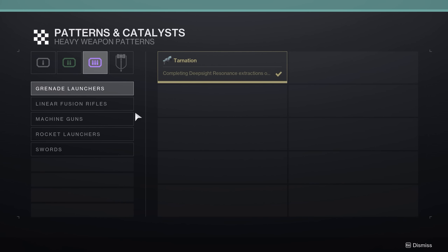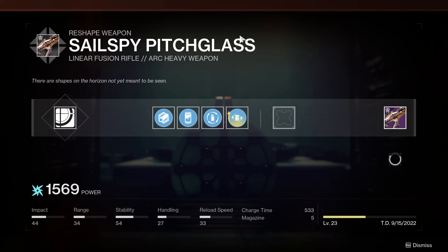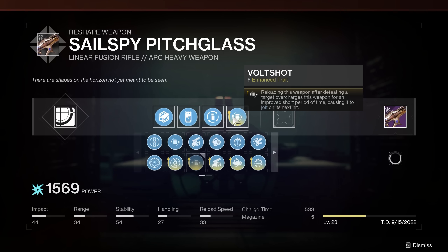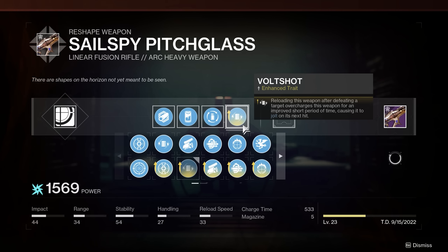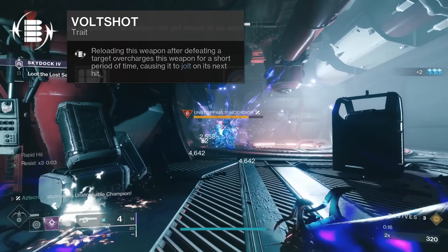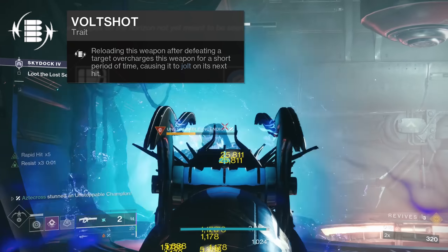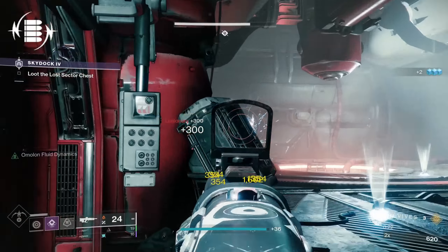Being a seasonal weapon, it has access to a weapon pattern, thus the ability to craft rolls. But arguably one of the biggest selling points to this linear is that it can roll Volt Shot — and not just any Volt Shot, Enhanced Volt Shot. Reloading this weapon after defeating a target overcharges it for an improved short period of time, causing it to jolt on its next hit. That's just a duration bump, but this perk is fantastic.